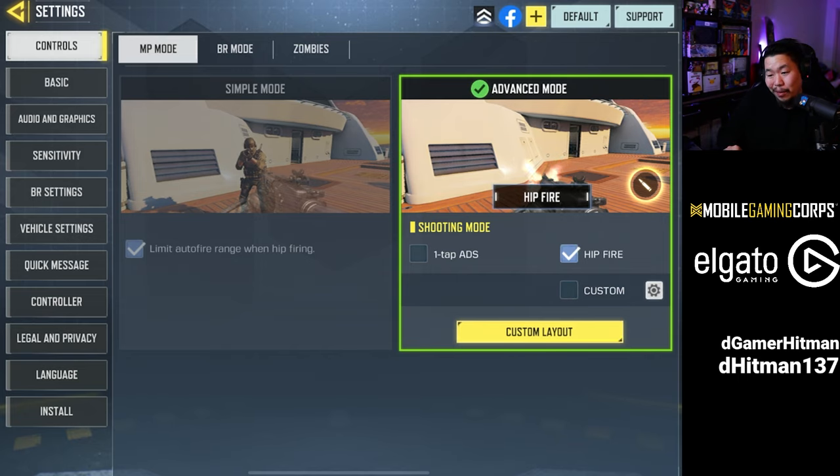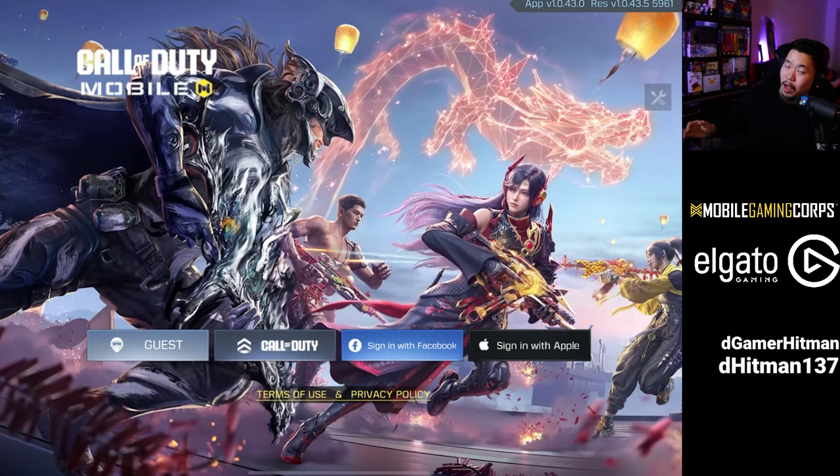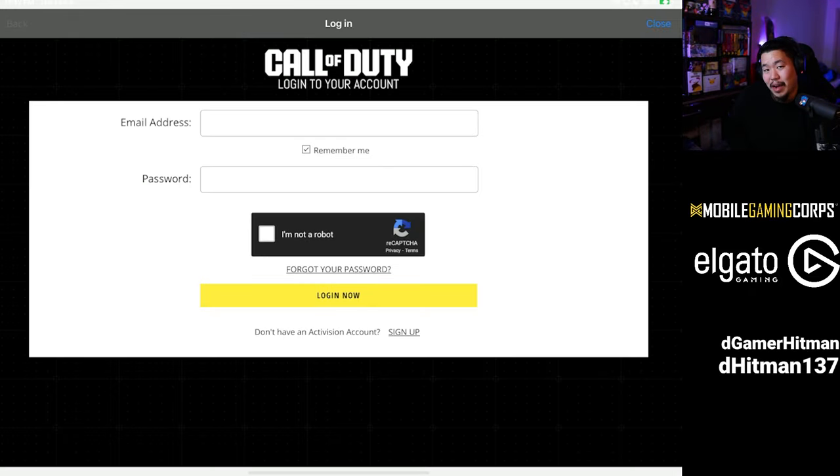Go to Legal and Privacy on the bottom left and click on that. On the bottom right there's going to be a logout button — click on that. Once you log out, click on Call of Duty and then log into your Activision account. If you don't have an Activision account, I recommend making one; it's super easy. Just hit the sign-up button, log back into your other account, link your Activision, and you should be able to claim the reward.